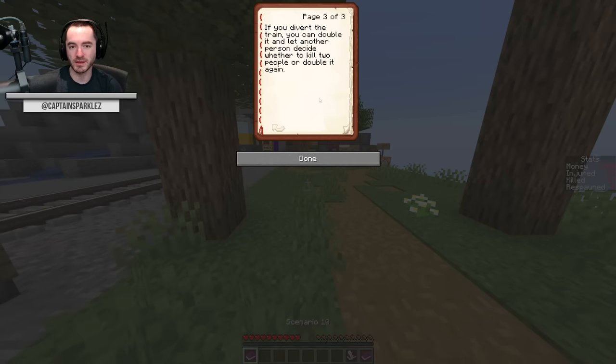If you do nothing, one person dies. If you divert the train, you can double it and let another person decide whether to kill two people or double it again. So what you're saying is this is me pawning off the responsibility to someone, and eventually somebody has to take the hit. Or alternatively: how many powers of two does it take to hit the world population? After humanity is wiped out, nature will heal itself, presumably, and species will thrive and flourish. I'm gonna double or nothing!